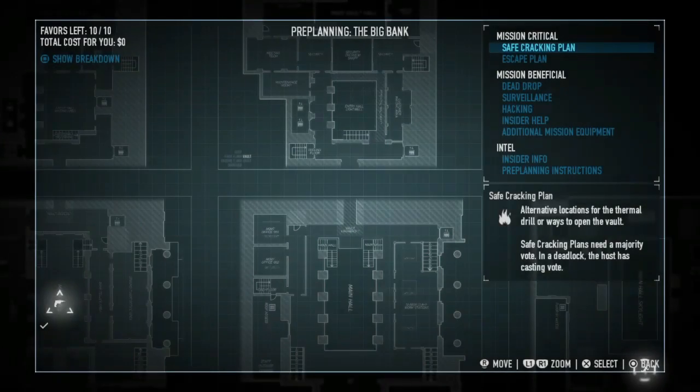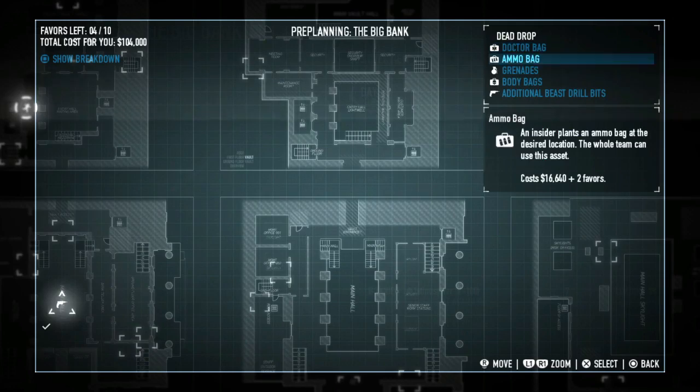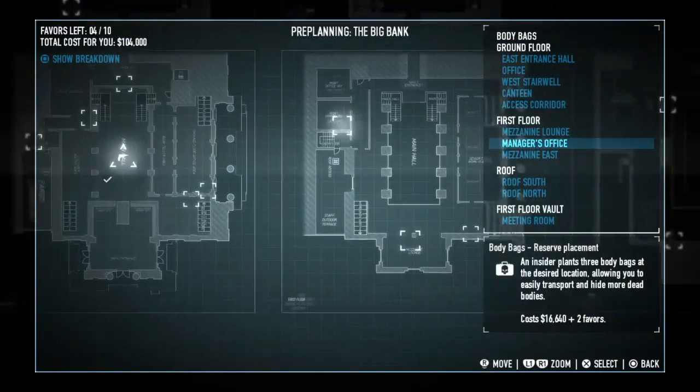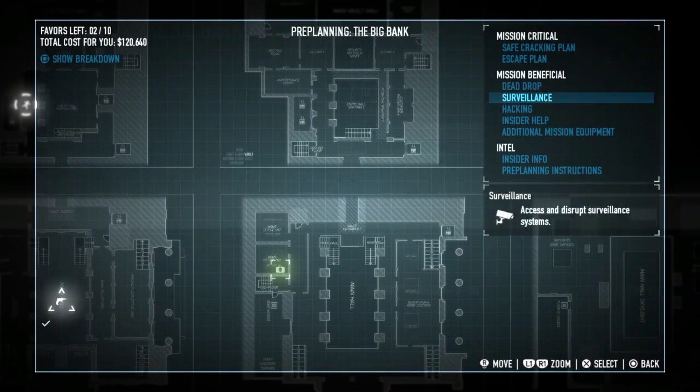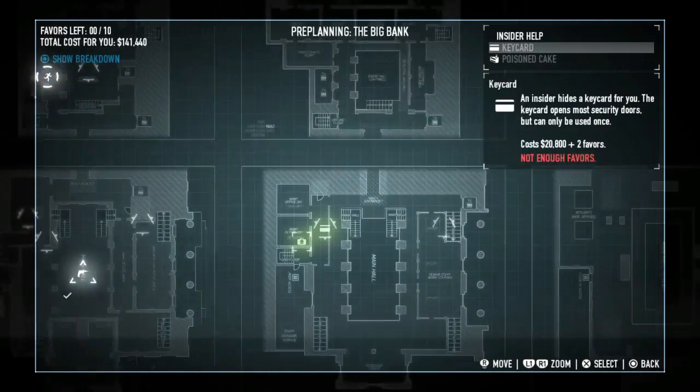As far as pre-planning goes, I'll select the elevator trick for my escape — dead drop. I'm going to buy body bags for the manager's office and insider help. I'm going to buy a key card for the management corridor.